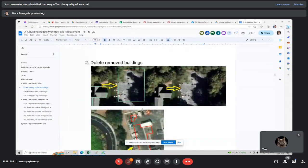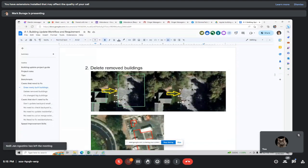When you say 'delete removed buildings,' that means it used to be a building but now it's just an empty space or empty ground — please delete them.